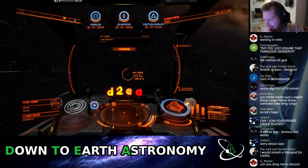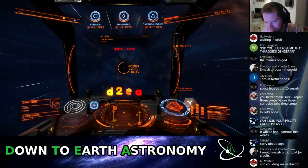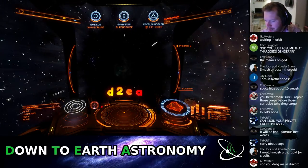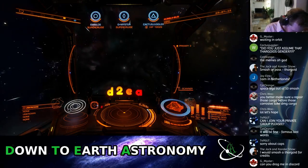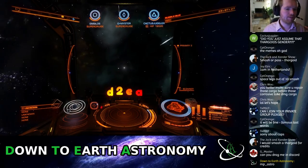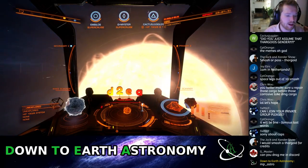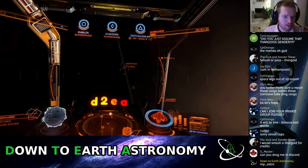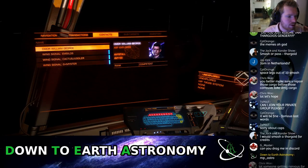Oh shit. Although — I was about to post my commander name in stream chat. There you go — that's my in-game commander name, you can send a friend request, and that's also the same name of the private group. You have to search that up and request an invite, and then I will get you in to the group.